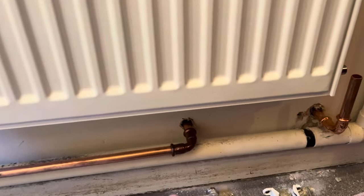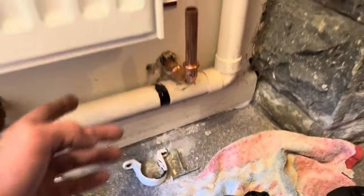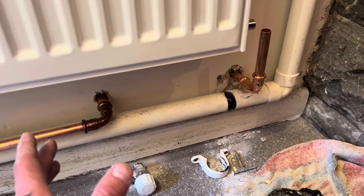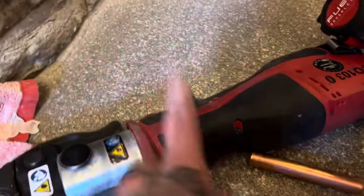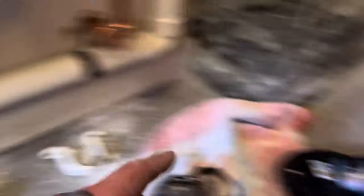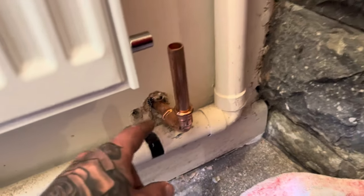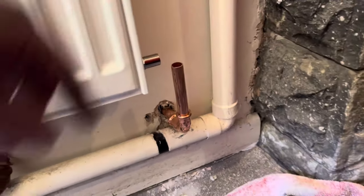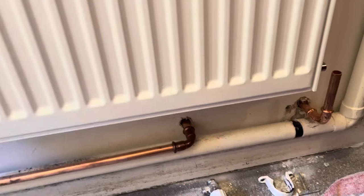Now this is one of the massive downsides to press fitting — because I haven't got the angled jaws, which sit tight to the wall, because they're extortionate and the waiting list was horrendous. I don't even know if they're still in stock now for this style of gun. The Rems, they've got them. But my point is, I won't be able to get the gun here. So I definitely won't be able to get it on that. So I'll have to take the radiator back off, just lift it off, press them up, and then put the radiator back on before I connect up.